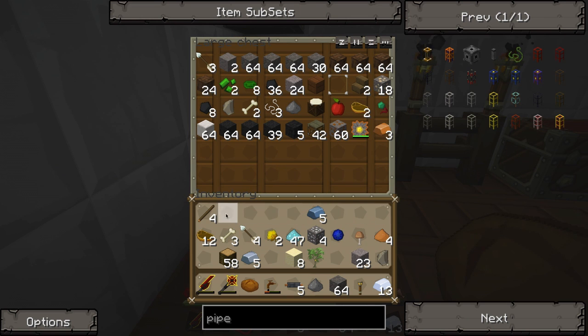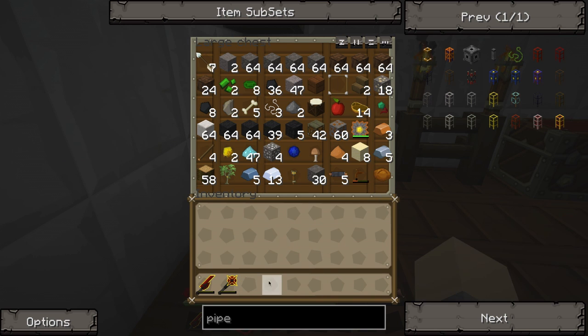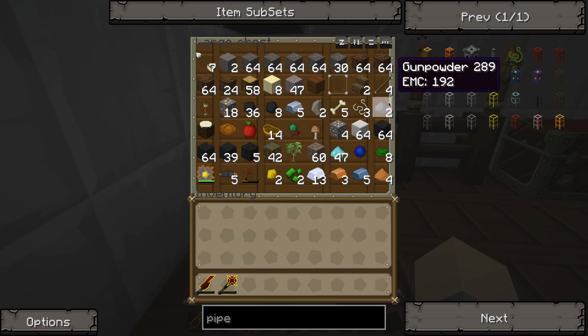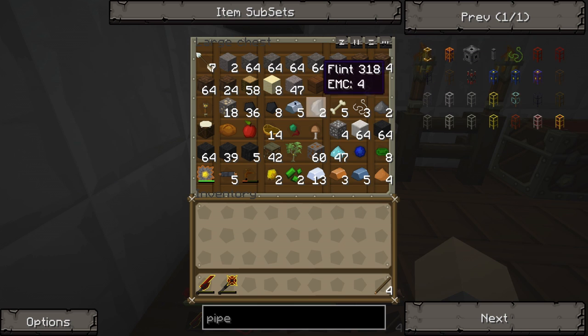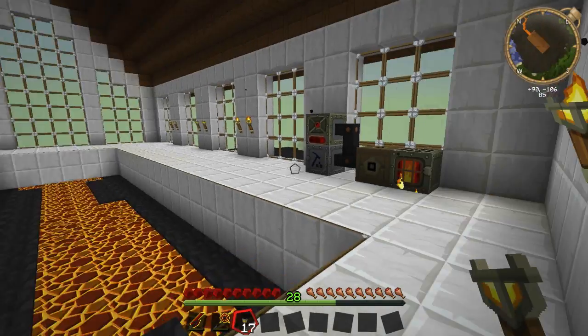Let's just throw a whole bunch of stuff in here for now. I don't really have an organizing system yet — no sense of order whatsoever. It's pretty much just throw whatever I don't need in a chest and hope it stays there. We're going to need some more torches, though, because I think we're down to one. That's not going to cut it, folks. We don't have to do this in the project table, but whatever. All right, got our torches.